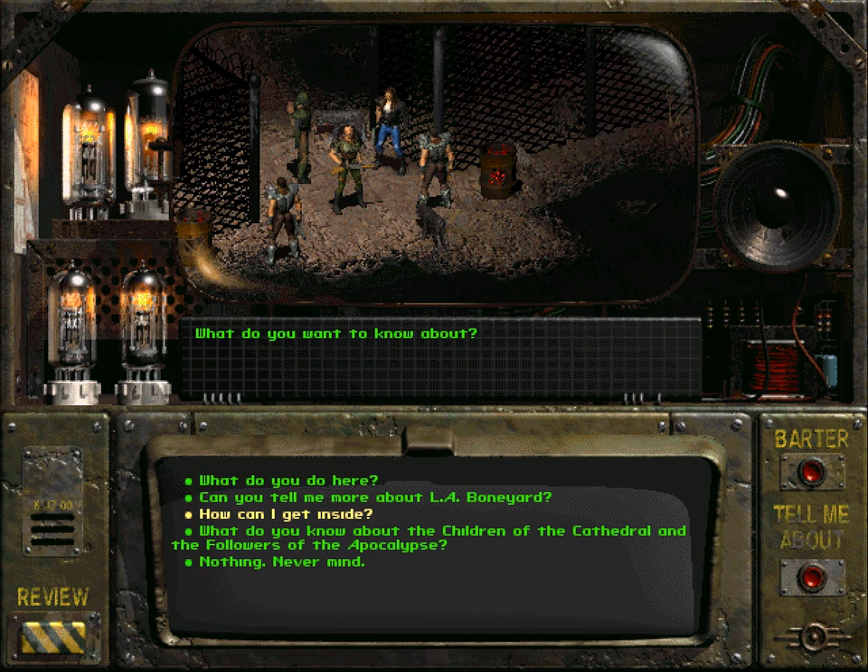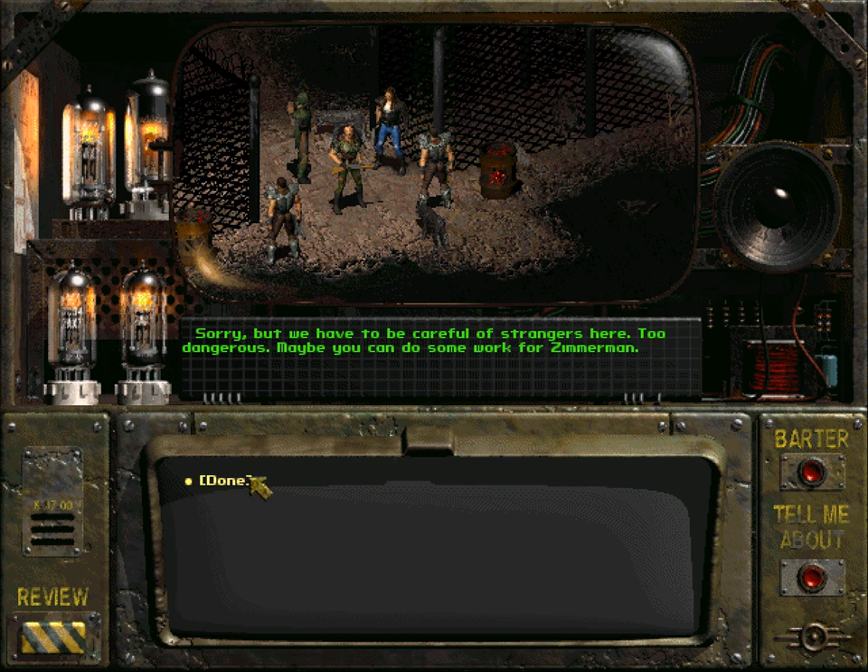How do I get inside? 'Sorry, but we have to be careful of strangers here. Too dangerous. Maybe you can do some work for Zimmerman.'